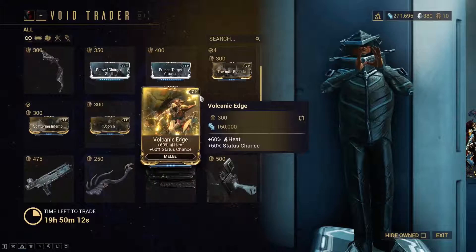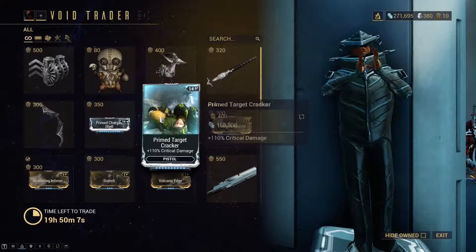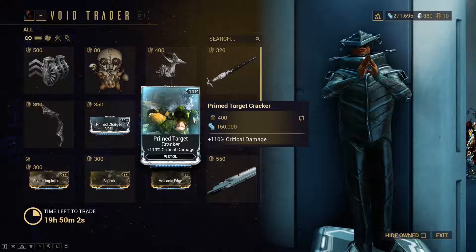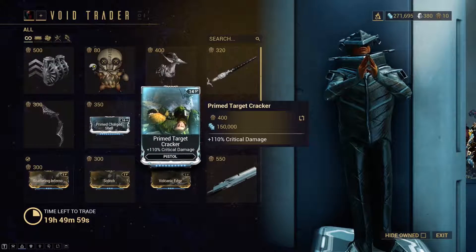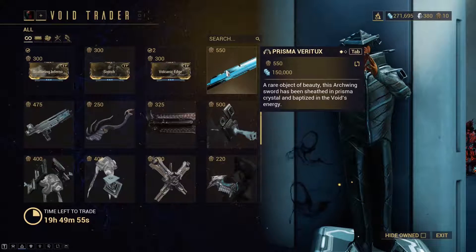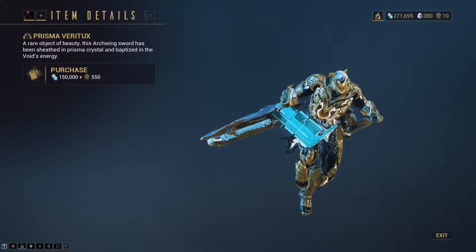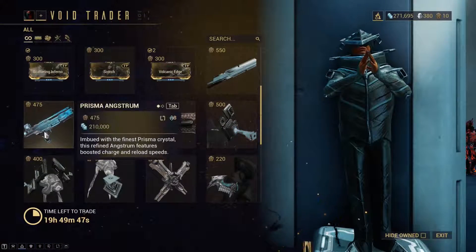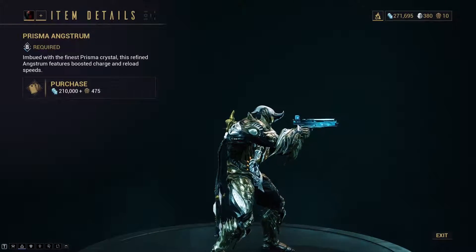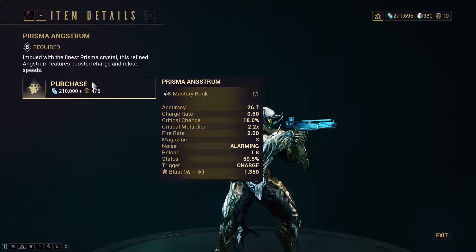I still need the pistol one, so I might get that one. Probably not the Target Cracker this round — I don't have that many crit builds on pistols, so I might skip that one for now. Then the Prisma Veritux, which is the arcwing melee weapon. But no one really uses arcwing, so it doesn't matter. Then you have the Prisma Angstrum — it's a very good weapon. I have the normal Angstrum and it's very strong, so yeah, it's a good one to pick up.